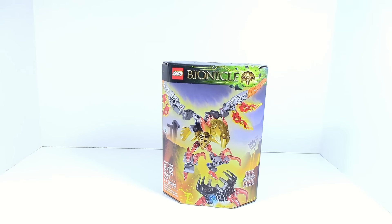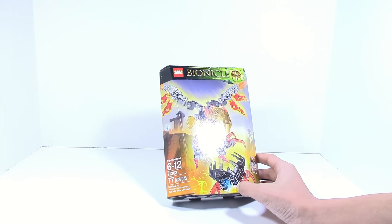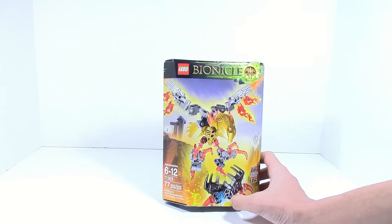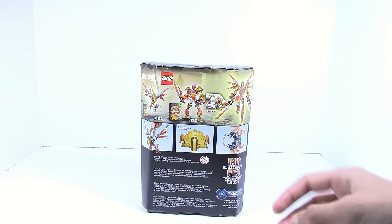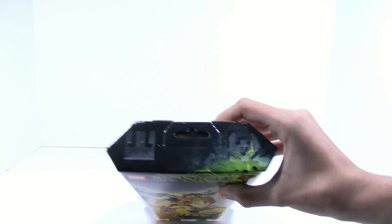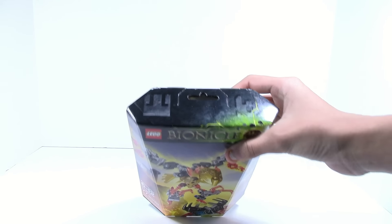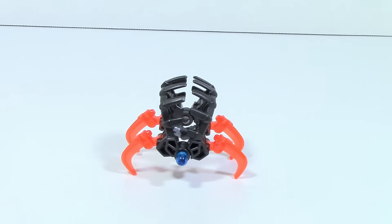What is up guys, HF Masters here, and today we're back with a Bionicle 2016 review. This time it's on Ikir, Creature of Fire — ages 6 to 12, set number 71303, with 77 pieces. The back of the box shows off the unity mode and some features, and the top has some symbols.